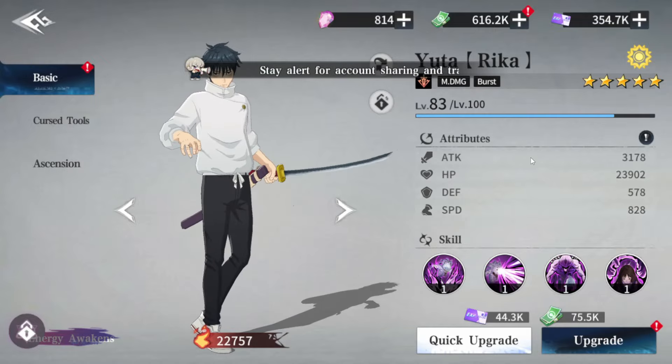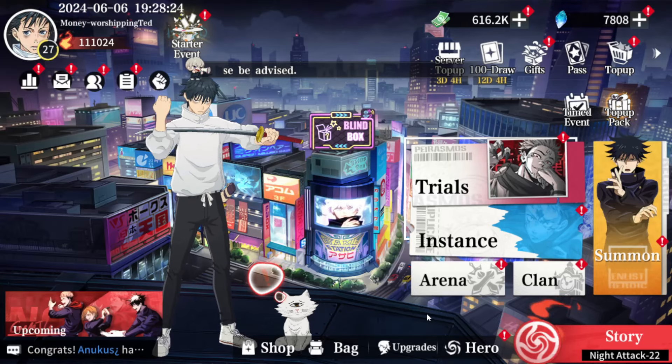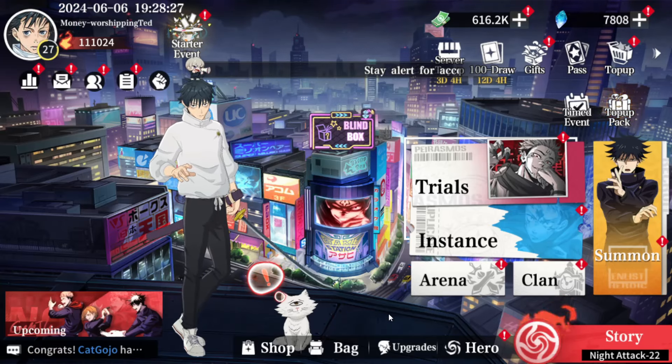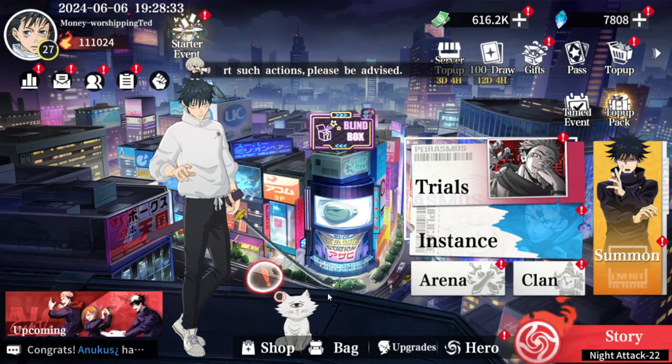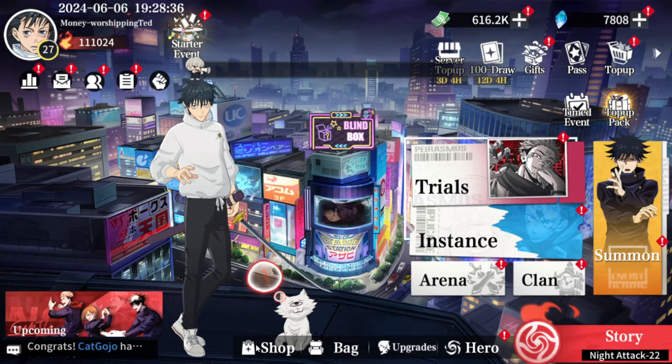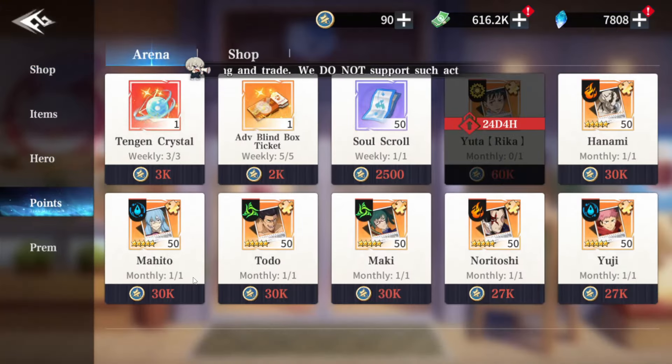Yuta and Rika — I already got this the other day. I think that's all for the video, just a quick guide. This is how to get Yuta. You can also get Mahito here — one of the best free-to-play characters. You can already get Haname, Todomaki, Noritoshi, and Yuji. I don't recommend Yuji or Noritoshi — those are for food or for characters helpful with your ascension.